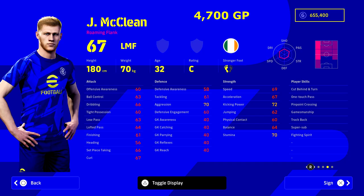Starting with James McClain at 4,700 GP, the Irishman is 67 overall. He's got Roaming Flank and can pretty much play all the positions including left back as a B option. It's not his registered position or play style, but he can play there. Look at his player skills — I know he's low rated for 4,700 GP.